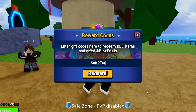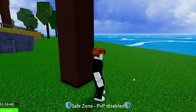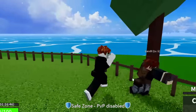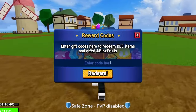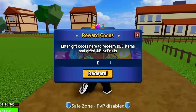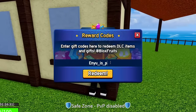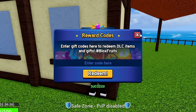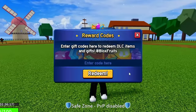The next code is 'sub2fer999' — S-U-B-2-F-E-R-9-9-9. Boom, success! That gives another 20 minutes of double XP. After that, redeem 'nu_is_pro' — N-U underscore I-S underscore P-R-O. Boom, success! That one gives you 30 minutes of double XP.